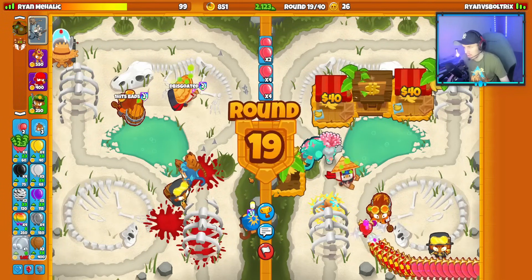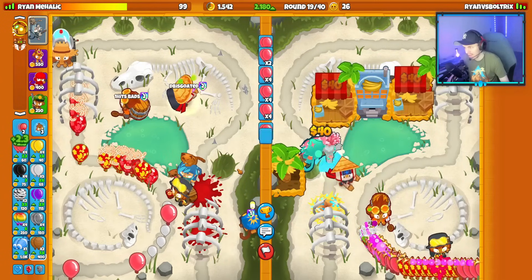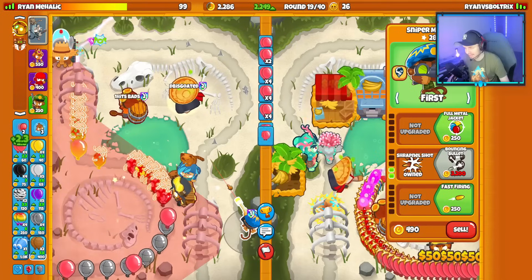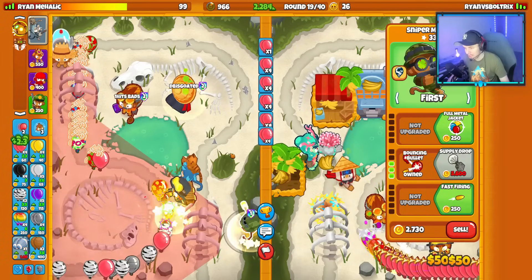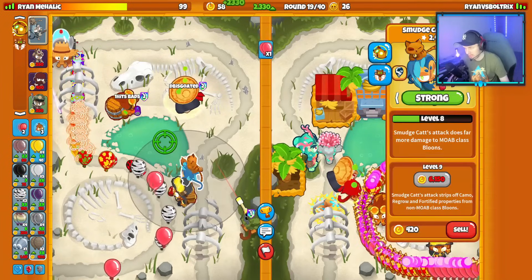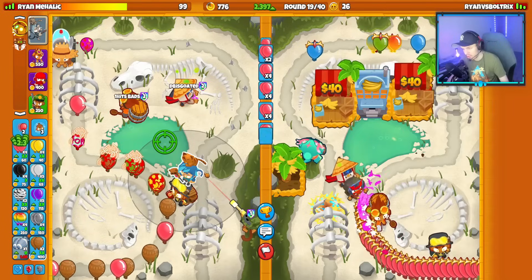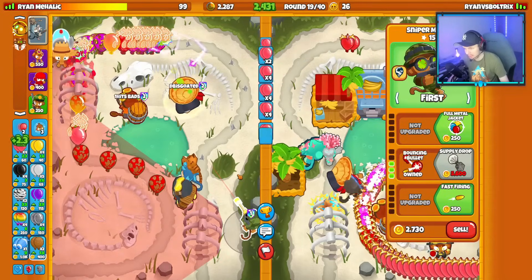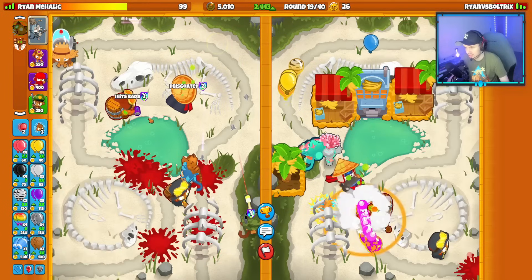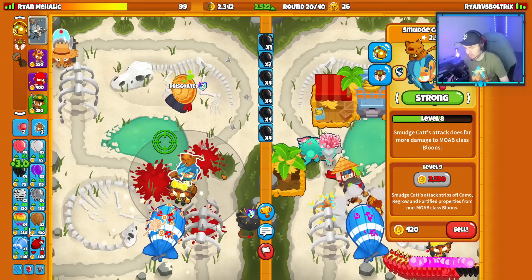Round 19 — they got IMF Loan. Are they going to do the same all-out rush as my previous opponent? We're going to try the Elite Defender on defense this time. The Elite Defender with the Smudgecat Totem buff will trigger the four times attack speed, giving great pierce and attack speed — a strong combo in theory. In practice is different from theory, but let's get the Supply Drop up.